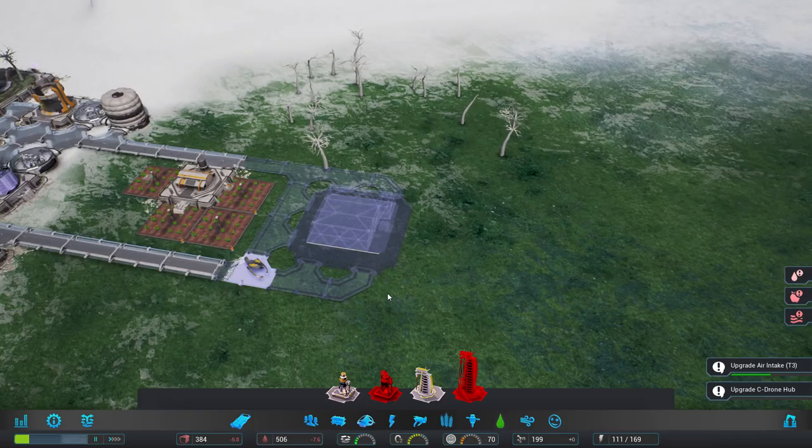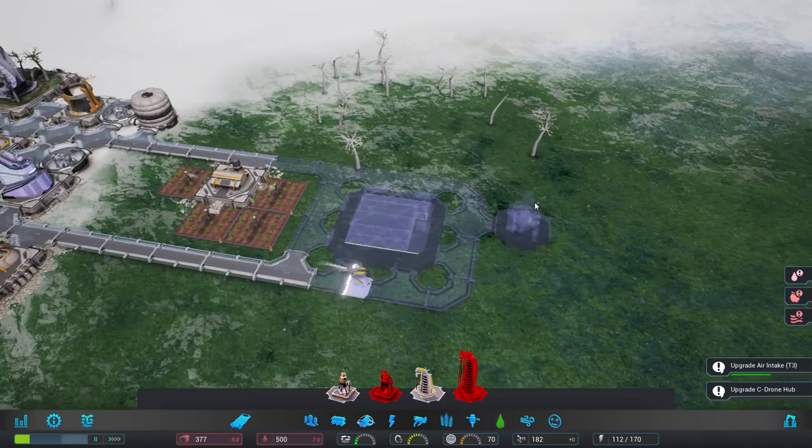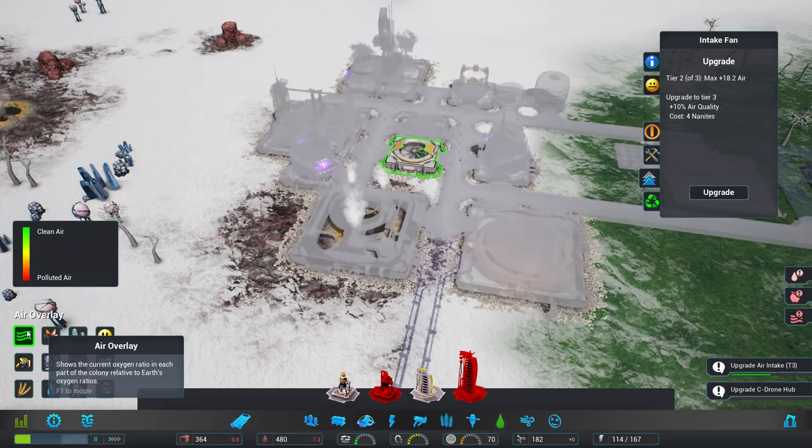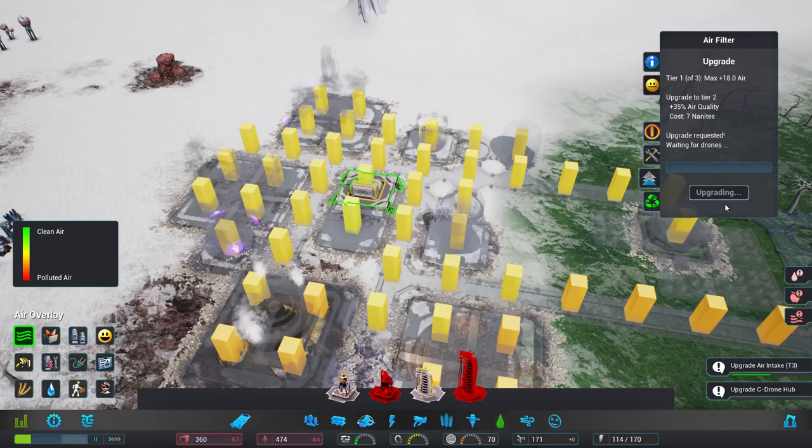No, no, scratch that. I want to actually get a tunnel around this before I put in a water pump. I do want to upgrade — upgrading is not yet done. So how is our air quality looking? No trade contracts. Well, it's better, isn't it? So upgrade that. Upgrade that.